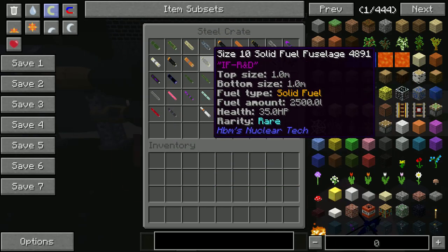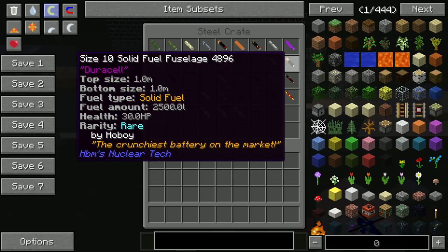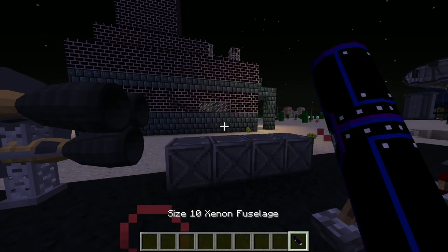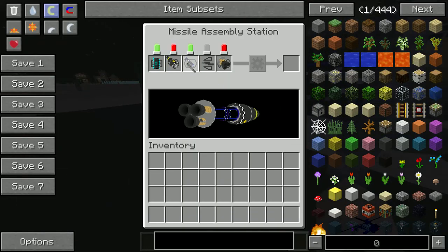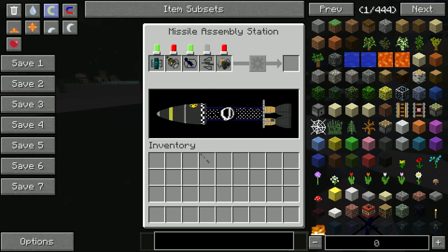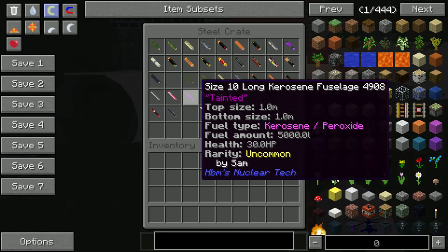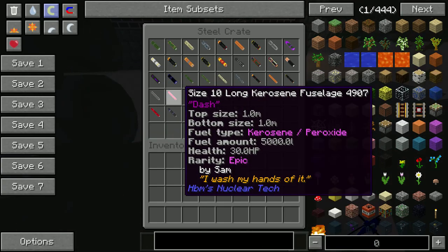This is all the rocket fuselages in the mod pack. Quite a lot of them. We've got size 10 rockets - they make your rocket look like a battery. We have quite a lot of these actually. We have different sizes - these are all the size 10 rockets. Quite a lot of them honestly.